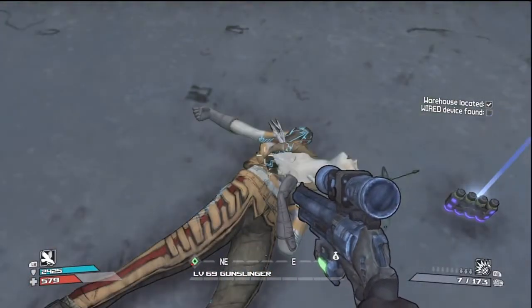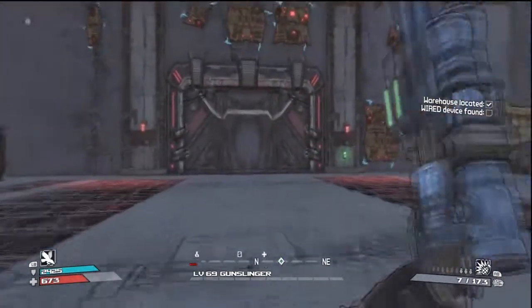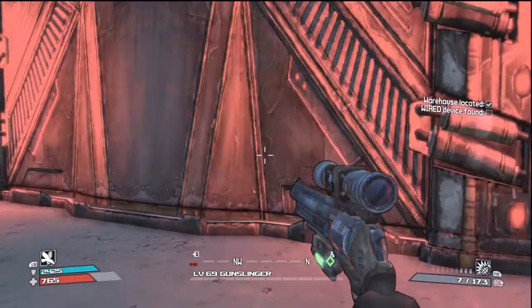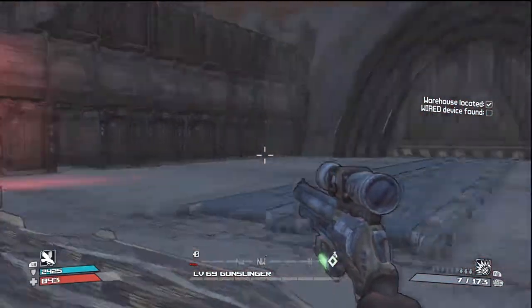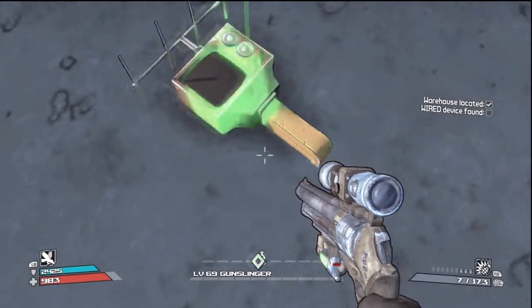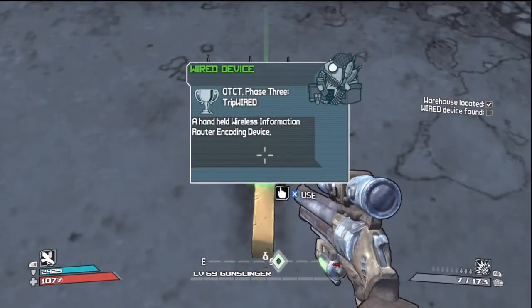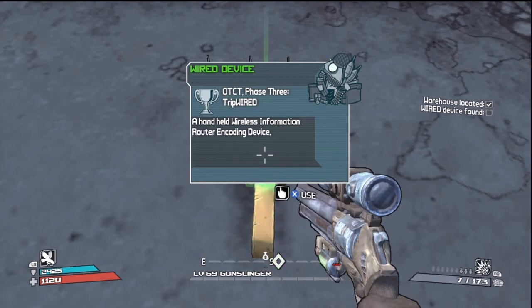It looks like she finally settled. That hole is there from when she got pierced through the gut by that tentacle from the Destroyer. We get a little cutscene — more of Claptrap using the Echo communication system to contact us. Let's enter right in. This is the WIRED device — looks like a little TV on a stick. A 'Handheld Wireless Information Router Encoding Device' — the W from Wireless, I — yeah, it spells out WIRED.